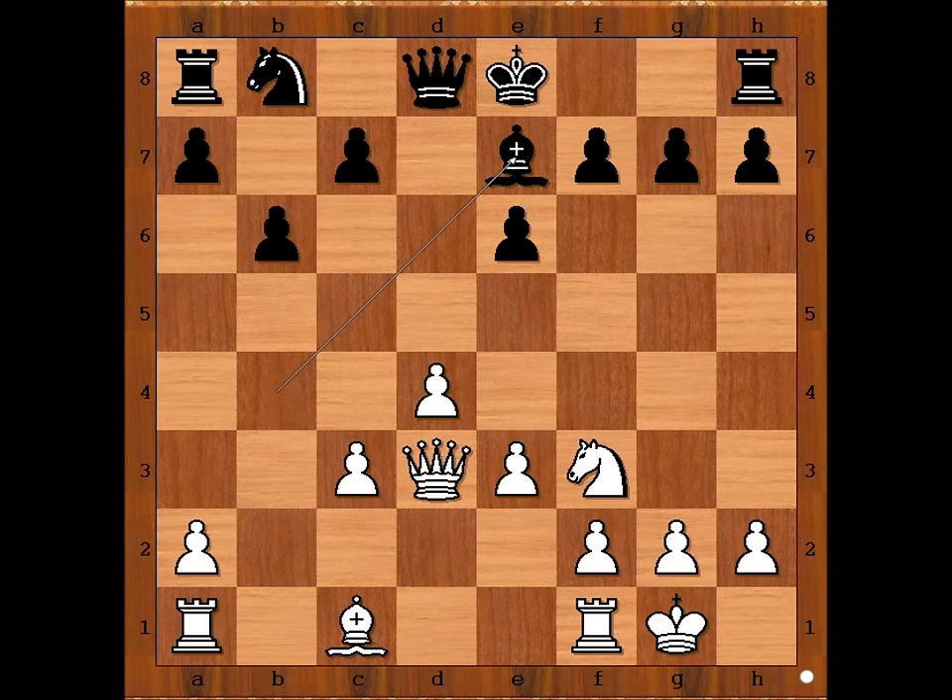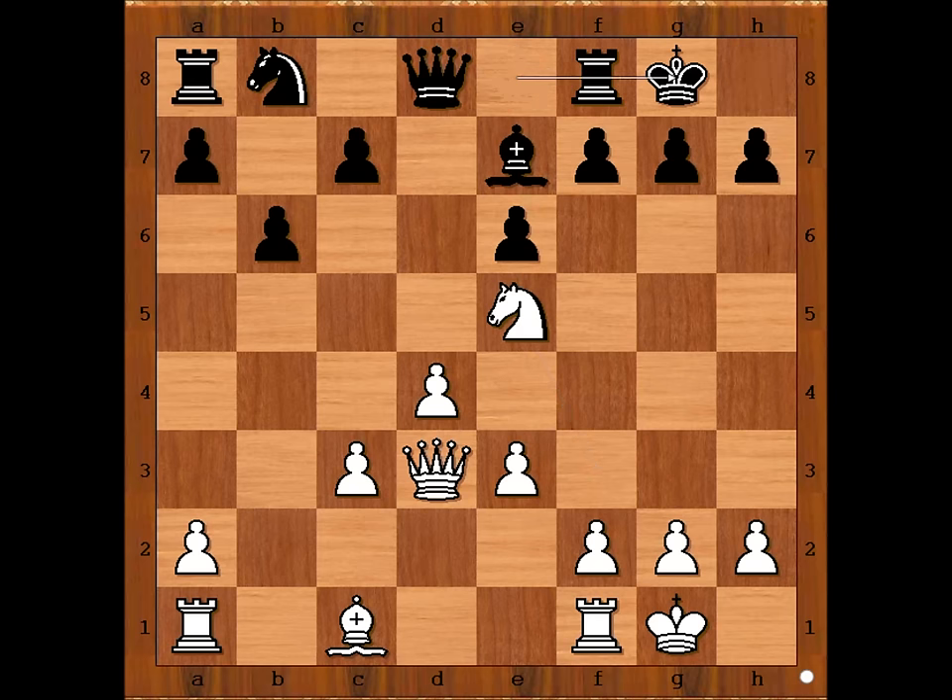After eleven moves have been played, white has developed three of his pieces and castled, while black has only developed the bishop. Nxe5 - Dubina castled kingside.